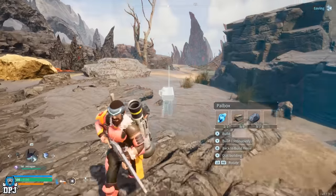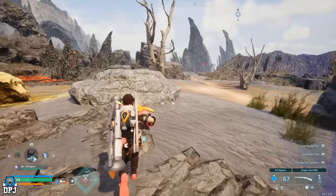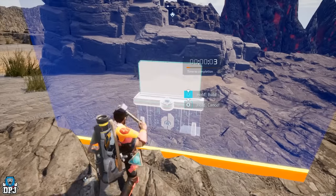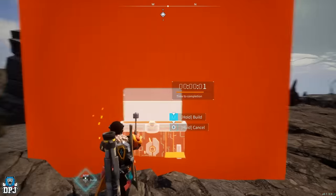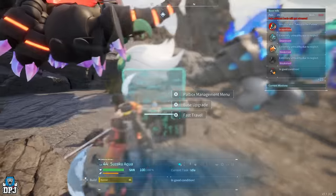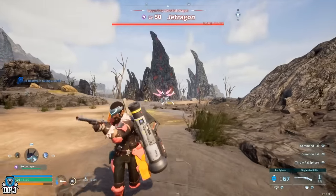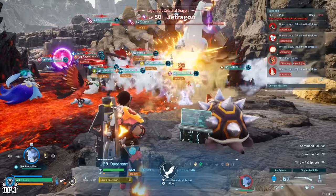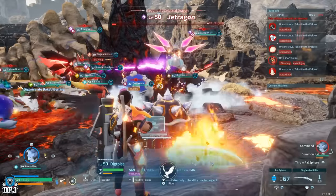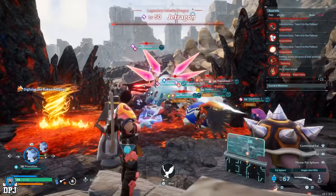If you want to farm or catch a world boss but keep getting slapped, build a power box as close to that world boss as possible, put all your best pals in that base section, then kite the world boss over. Your entire workforce will attack it. Just make sure to run aggressive and it should be an easy kill or catch.